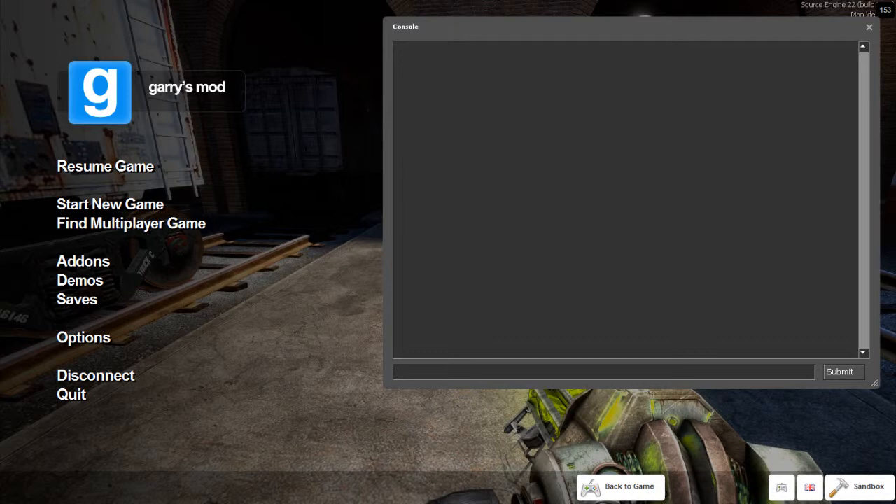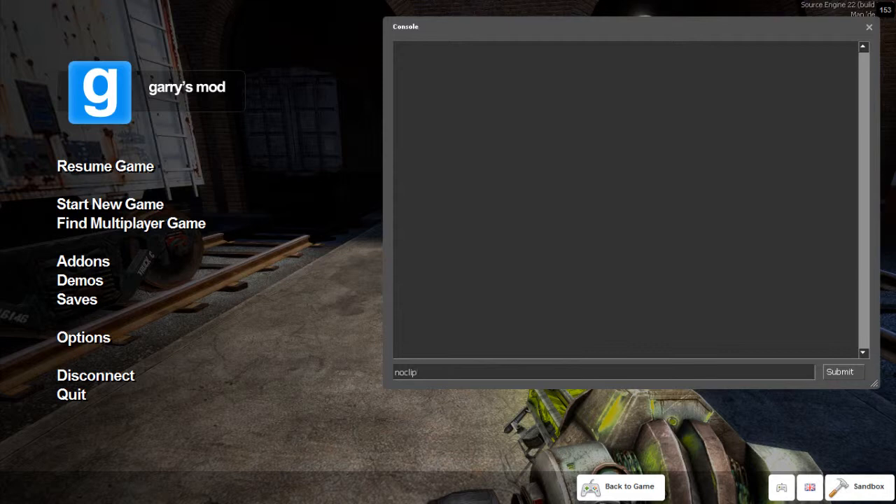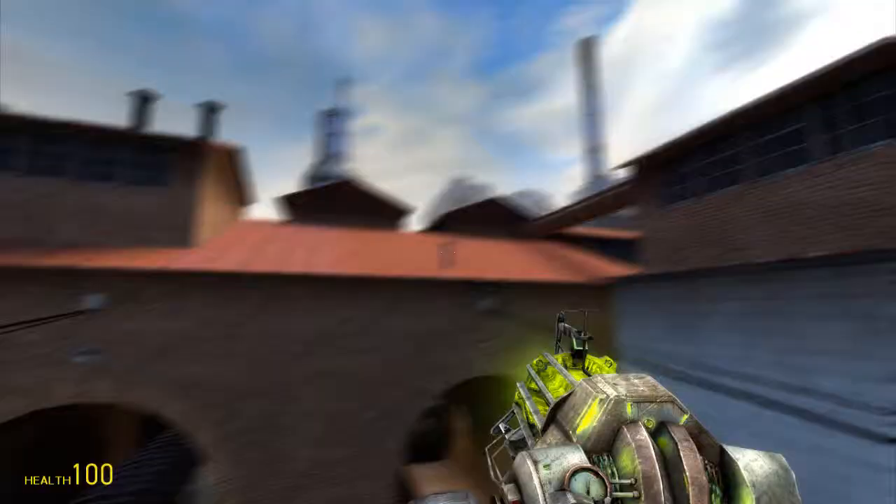Let's go into noclip mode. By the way, if you want to go into noclip in a Source game, go into Options > Keyboard > Advanced and enable the developer console. You should get to it with the tilde button. Type in 'noclip' and press Enter, and when you come out you'll be able to fly.